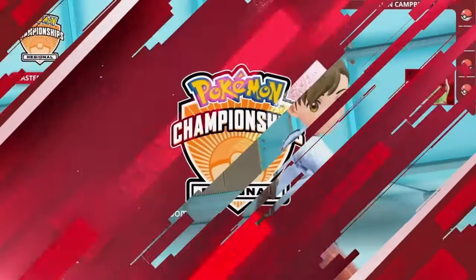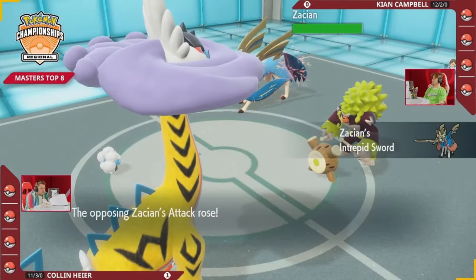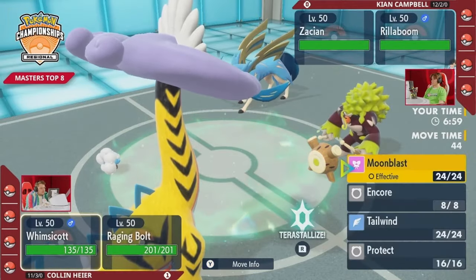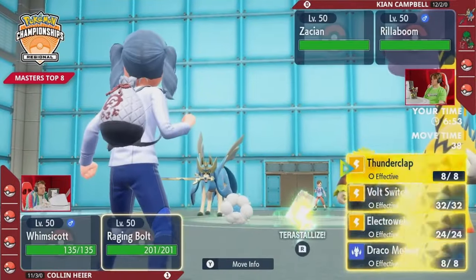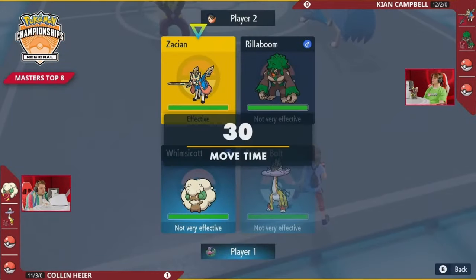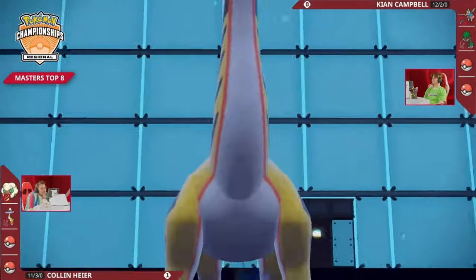Even watching to understand how these teams both have Prankster Tailwind users, but the team compositions and strategies are not necessarily the same — Speed is going to be so crucial in this set. Keon making an adjustment to lead Rillaboom next to Zacian in Game 2, but Collin brings it back with Whimsicott and Raging Bolt. With this Rillaboom you can pressure Fake Out into the Raging Bolt. It is the Assault Vest, so there isn't an option to go for any attack. Making sure Speed stays in your wheelhouse, even though we won't see Tailwind set up from Tornadus in the lead.